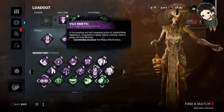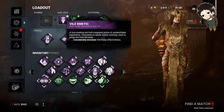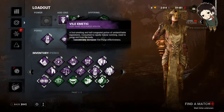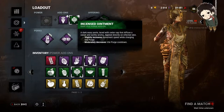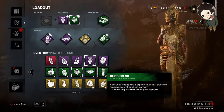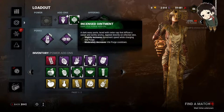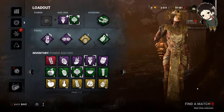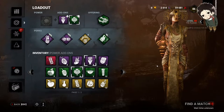The add-ons I suggest: 100% Vile Purge effectiveness, which causes your Vile Purge — your green vomit — to break survivors faster. That's your goal: break them as fast as possible and then M1 them so they go down. My second add-on, I'm thinking of either the one that increases your movement speed while charging Vile Purge and decreases cooldown, or the Rubbing Oil, which increases your Vile Purge charge speed. I'm going to try the Incense Ointment in this one. For offering I'm using a Bloody Party Shamer, because I want to be nice to the survivors. I'm going to hop into a game and walk you through how I play and how I think you should play her.